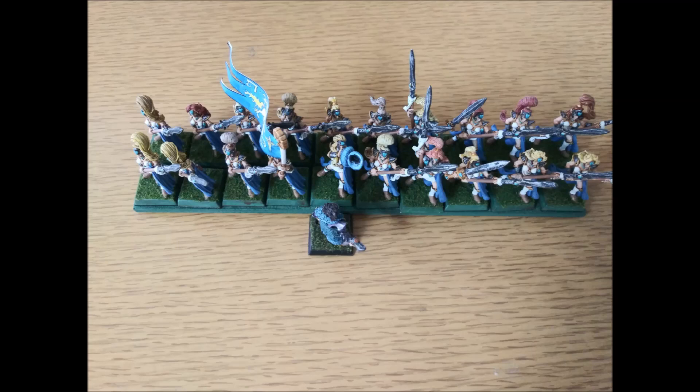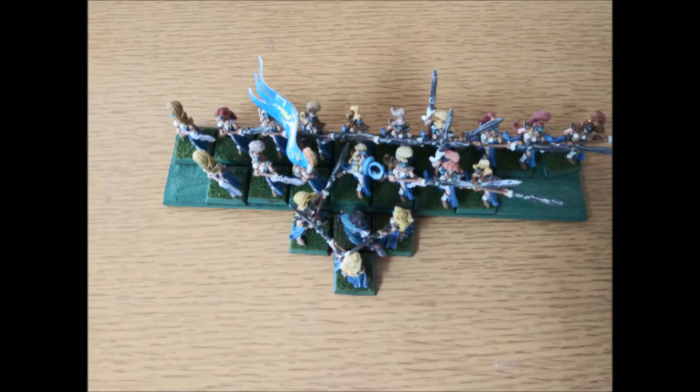So you could say the hero is constantly unformed because he has no formation, giving him penalties. Or treat him as a skirmisher. The other option: use the rule that allows the loser to wrap around — he'll rapidly find himself surrounded. The model in the back stabs him, models on the sides get additional attacks, and if he gets pushed back he'll auto-break because he can't go anywhere.